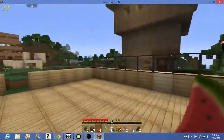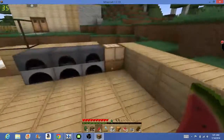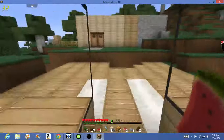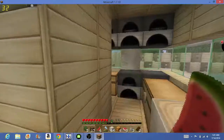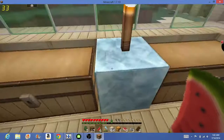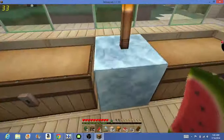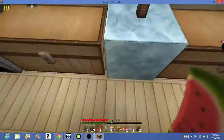Now this is why you get protection blocks. There's a diamond, a gold, and an iron protection block. A diamond block will protect 40 to the left, 40 to the right, 40 up, and 40 down. Gold is 20 to the left, 20 to the right, 20 up, 20 down. And iron is 10 to the left, 10 to the right, 10 down, 10 up.